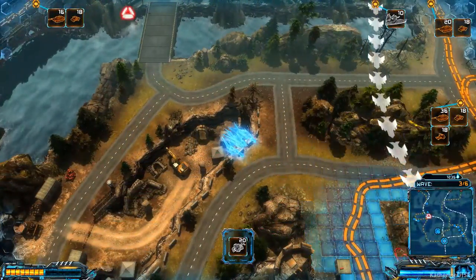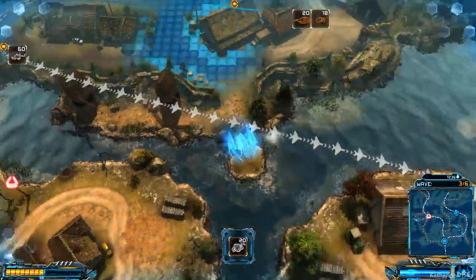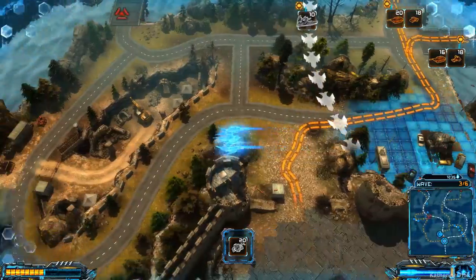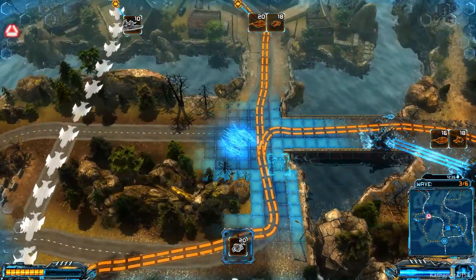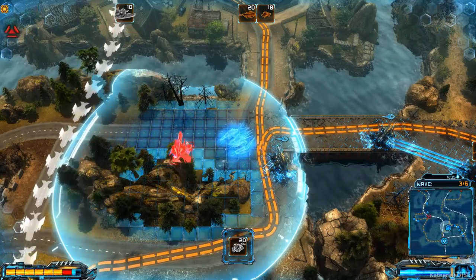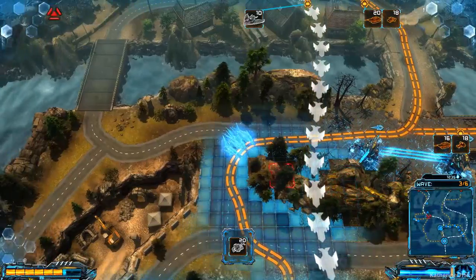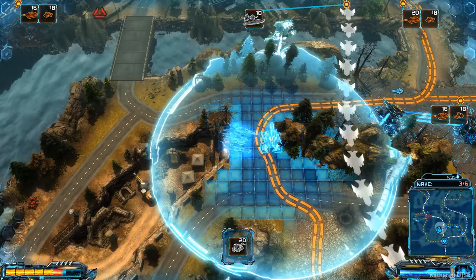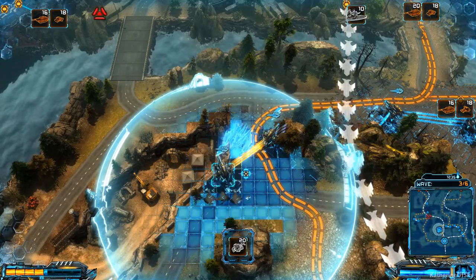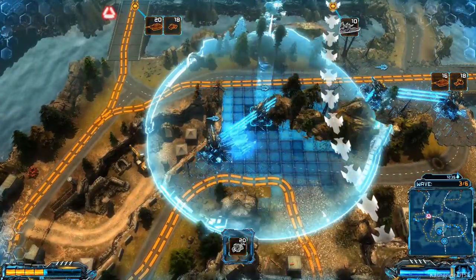We've got to figure out where to get these other lines going. These guys are coming from down there — can they be moved around? Yes, they can. I want to put towers here and a tower here, and then again a tower here and a tower there, so that these guys have really nice kill boxes.